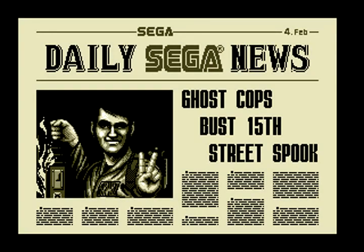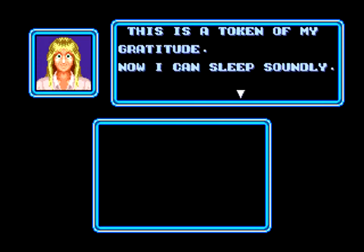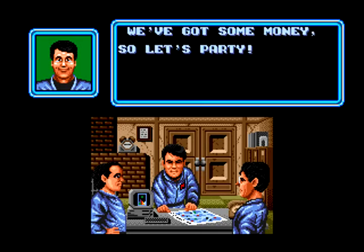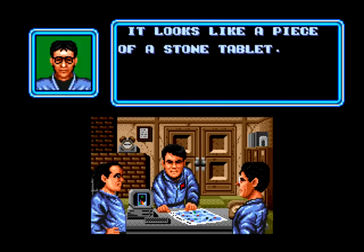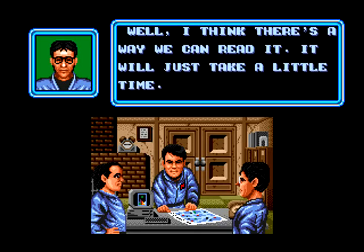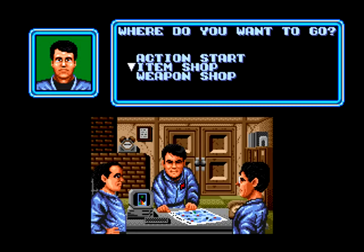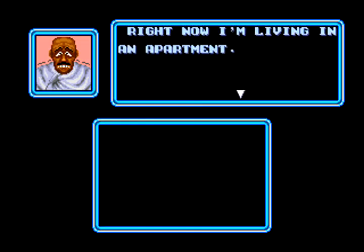After each level, you get the Daily Sega News — one epic newspaper. It's got the same picture we saw when we caught the mini-ghost, and it calls us Ghost Cops. After that, we get a word from the client who hired us to catch the ghost, and then we get paid. After the story scene, we're left with a choice: we can either go right to the next level, or go to the item or weapon shops. Right now our funds are really low, so we're going straight to Level 2, which is an apartment building.